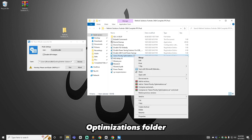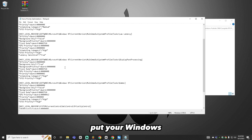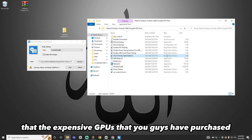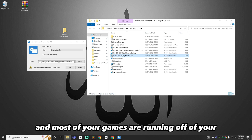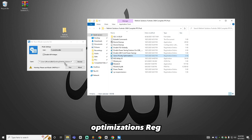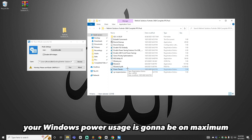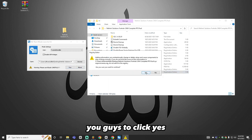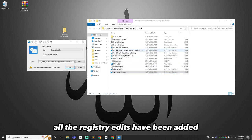Next is the Game Priority Optimizations folder — an extremely important one. This puts Windows into automatic low latency mode and ensures your GPU is actually being utilized, since many people's expensive GPUs are not really being used and games are running off the processor alone. Drag the Game Priority Optimizations reg into the open section, click run, click yes, and click ok. Then go to Power Tweaks at the bottom and drag it into the open section — click run and click yes. Finally, drag System Responsiveness into the open section, click run, and click yes.